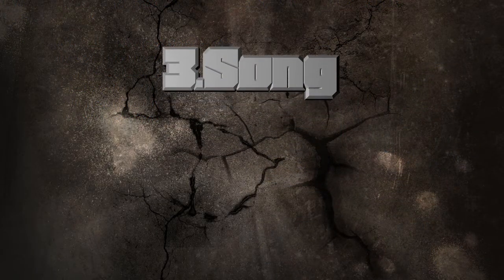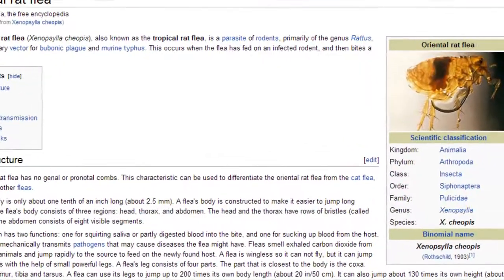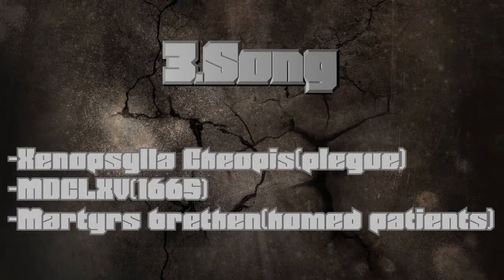Now let's go ahead to my third theory: song. On Die Rise, I turned on the music and there are some words in the song that aren't really logical words for the song. The first word is Xenopsilacheopsis — this is the rat flea that caused the bubonic plague. And guess when the bubonic plague was? 1665, the year that is mentioned in the song.